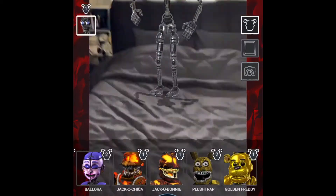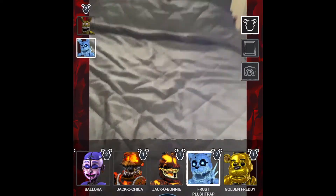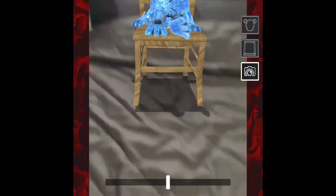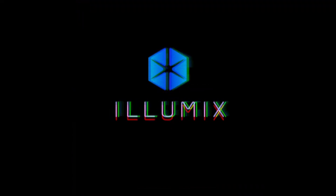So let's go look at some stuff. You can go look at the new skins — let's try Frost Plus Trap for this. You can rotate them. Oh, my game just crashed. Whoops. It sometimes happens with the photo booth, so just watch out for that.